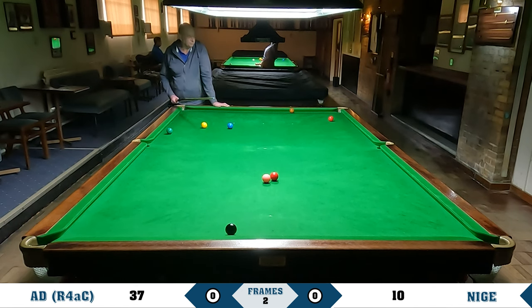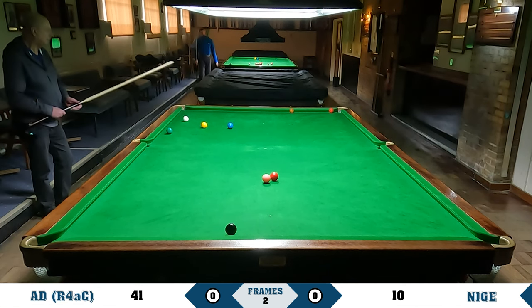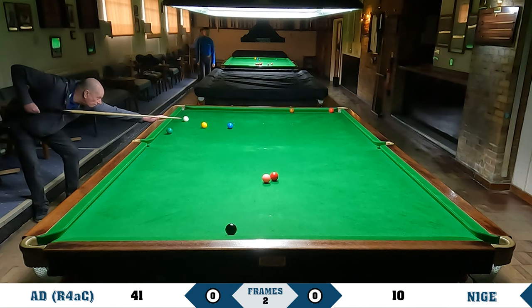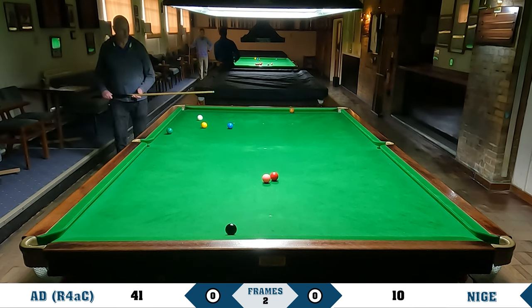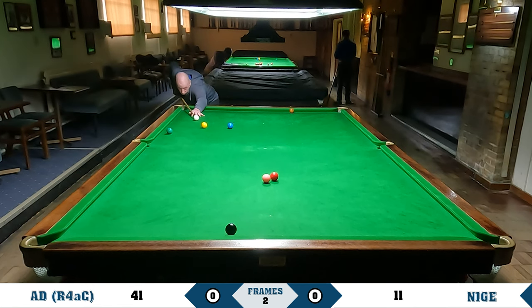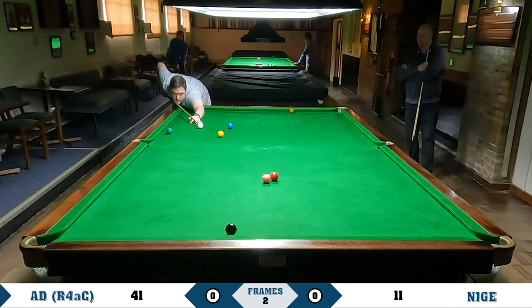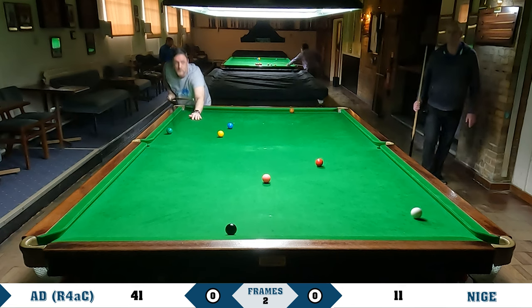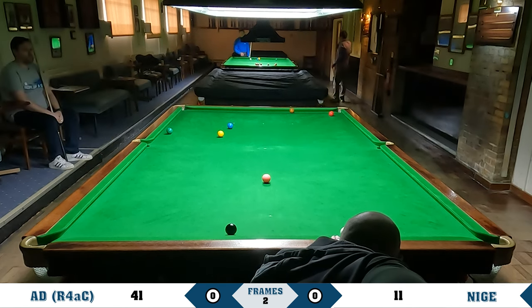There's another in-off from Nige. But he does get the next chance - I leave one over the corner here so he gets another red. He does this time manage to get on the blue, but actually he's taking the yellow because he's not quite on the blue, so he's looking to lay a snooker on the yellow. But I don't think he manages it - I think I can just get past the yellow to the red. Yeah, quite easy to play. But have I left it on the pocket? Yeah, pretty much. Good cue ball though.